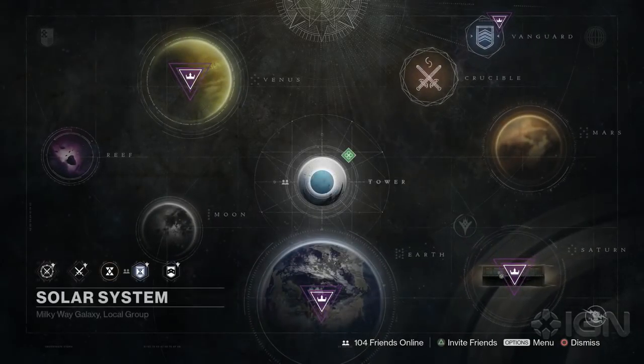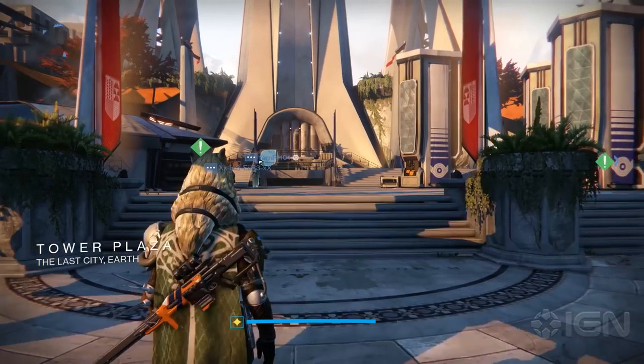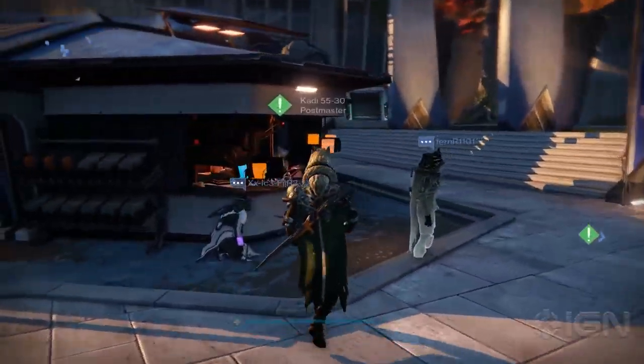So let's go see what that's all about. We're just going to go to the tower really quick and see what kind of goodies we got. We have arrived in the tower, and I have some notifications over at the Cryptarch, but let's check out what is going on at the Postmaster today, seeing that is what we were told to do.